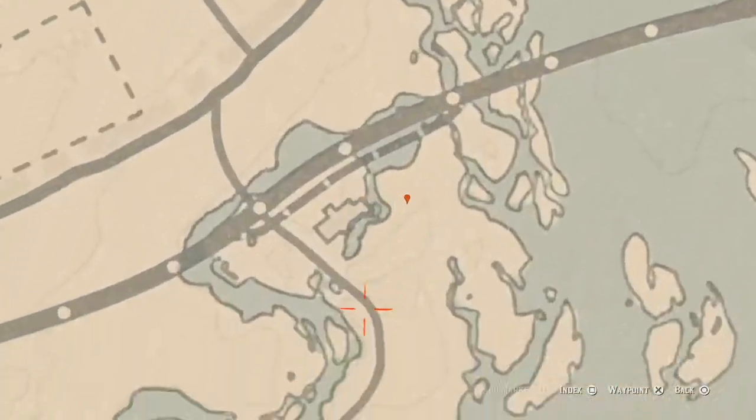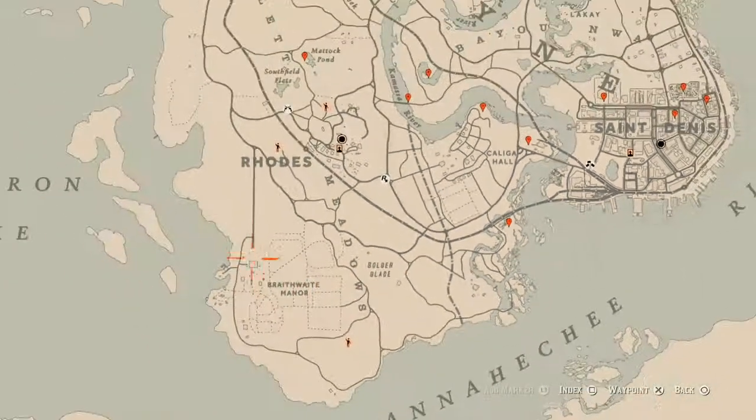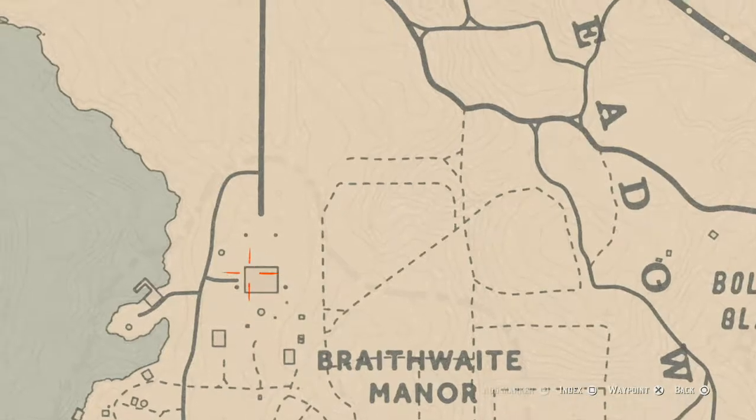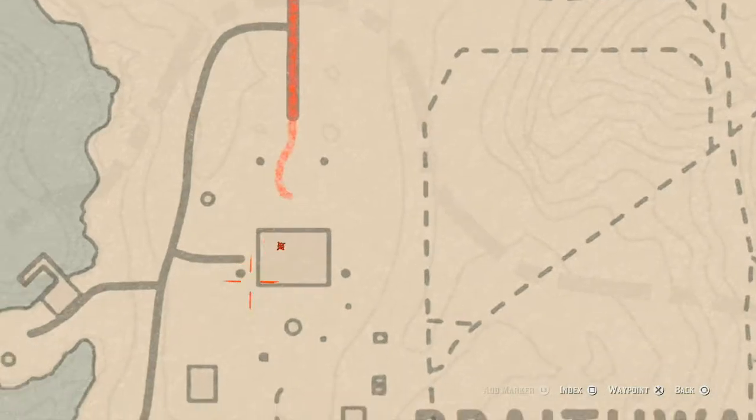The cardinal flower spawns over here in this area each and every day — that helps me identify which cycle the cardinal flowers are on. Over at Braithwaite Manor, on the ground floor on the dinner table you will find a London dry gin bottle, and on the second floor upstairs in the room, inside a chest at the foot of one of the beds, you will find a cherry wood comb.